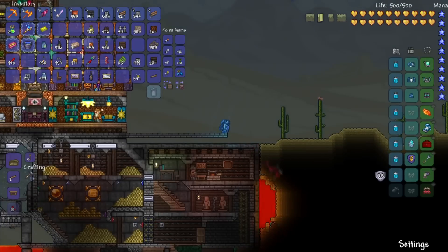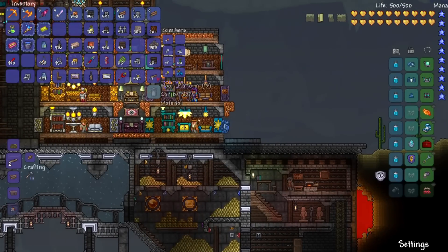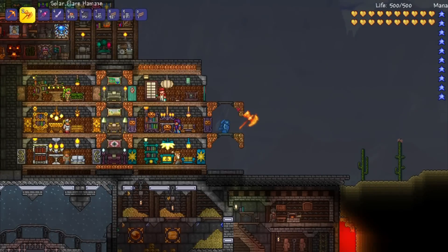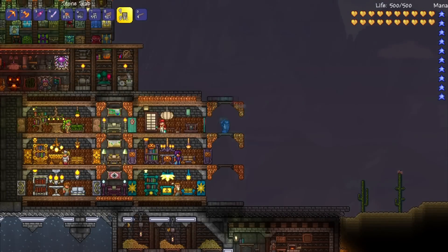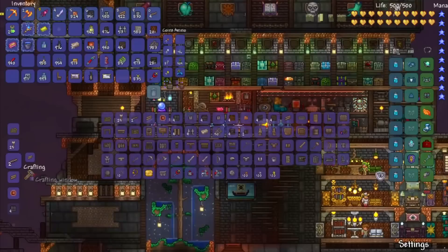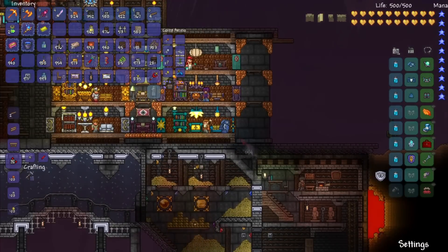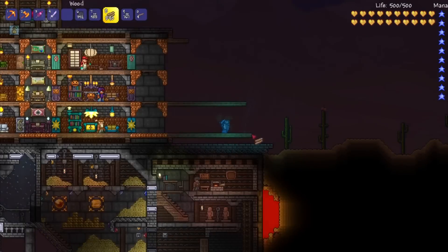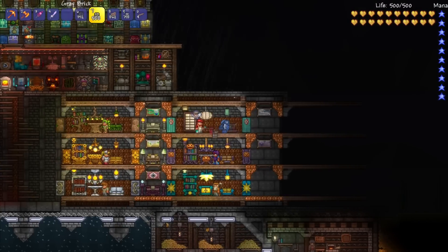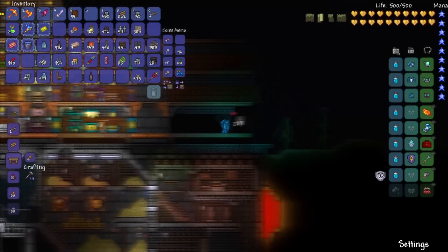Once I finish that little tower I go down and continue on with the NPC rooms. This part is probably going to continue throughout the series — as long as I keep progressing the house, I'll be making more and more NPC rooms until I have every single one. As I've said in previous episodes, I like to give my NPCs a little bit of space, even if that means you'll have to walk a little bit more to reach them.